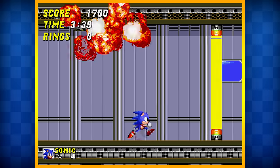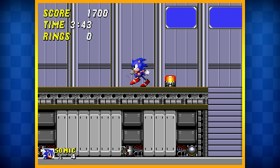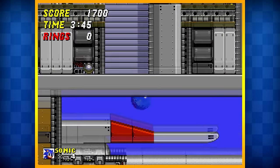And there we go — we beat it. Zero rings. That's the way we do it. Four lives. We're so good. And that's Winged Fortress done.